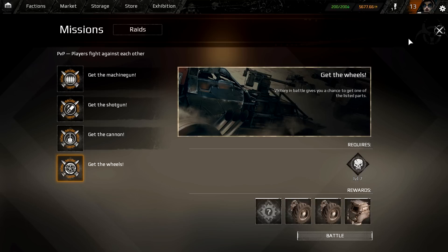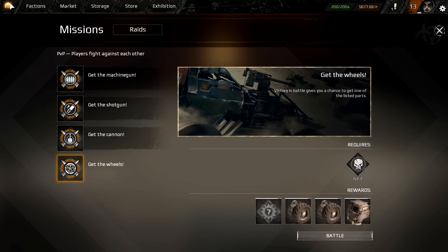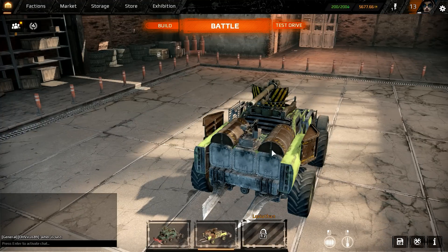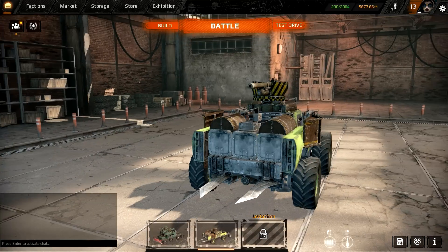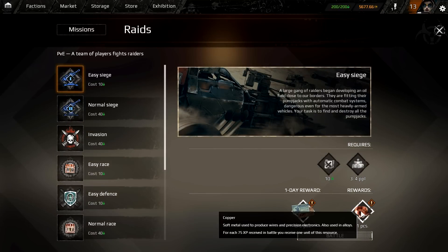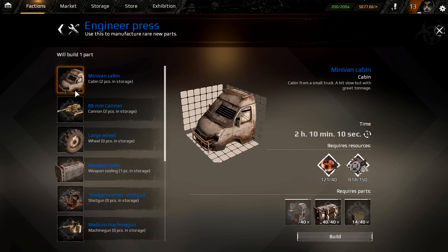I ran the mission over and over and got a lot of experience. I was also using the Volkswagen T1 cabin at one point — it gives the same amount of energy and some extra structure, but it's heavier and higher profile. The pickup cabin is still fine because it's lower profile. I used both cabins. This build gets you ready for some PVE action, where you're able to get resources like copper — and you need copper for something important.